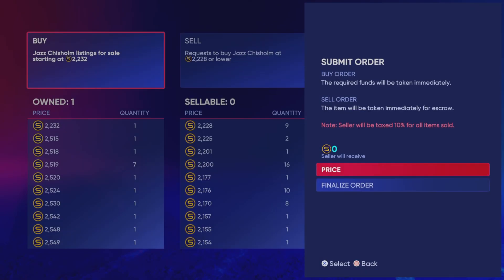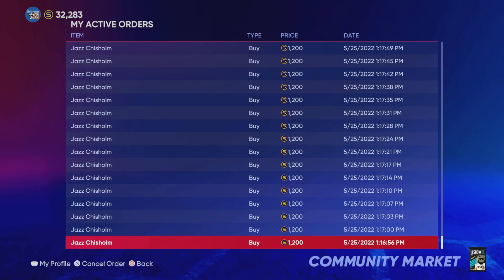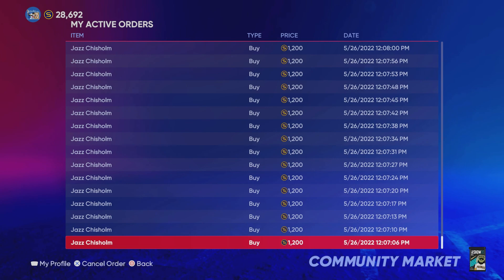You'll see that these 1,200 stub buy orders went through while I was at Dave & Buster's last night hanging out with my family — I thought that was pretty awesome. I had the video kind of being made as I was having a good time. You can see that I put these orders up on May 25th at about 1 p.m. I put up a lot of these orders on my console so I could clip it and show you on the video, but you could also do this on the MLB The Show companion app.